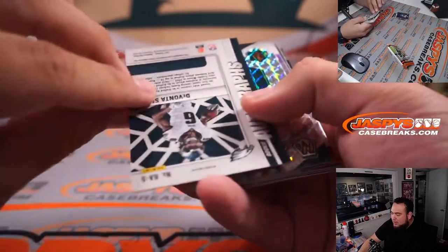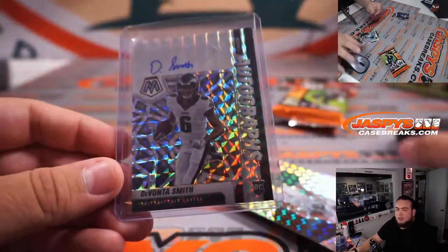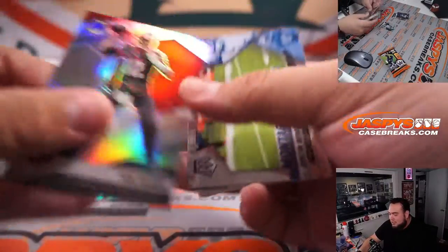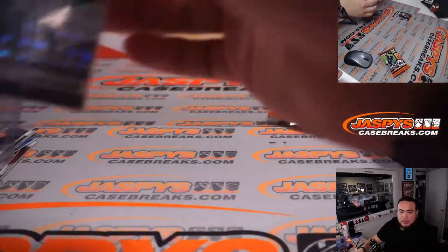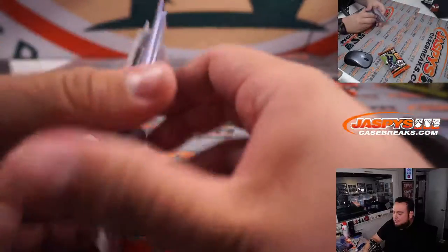Look at that — I'm a little jealous. Devontae Smith from my Eagles, Mosaic rookie autograph, very nice. That'll go in a top loader. Chad Coleman, there you go buddy. Very nice — Jason Taylor, Tom Brady NFC silver as well, nice Rogers. Great pack. Tampa Bay Jimmy with that Tom Brady silver, silver Mosaic — not a bad pack.